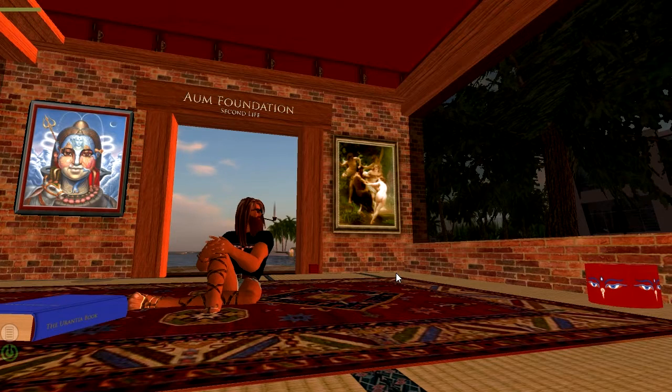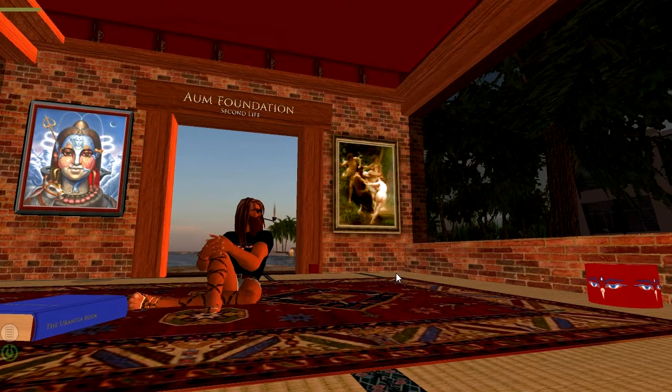Then we're going to look at a sim that's next door. A sim, by the way, means simulator. Imagine a rack server where you have a tower with slots, and each slot has a computer — a wafer kind of computer — and each one of those runs a sim. These sims are like a grid on a map, and they all work together.